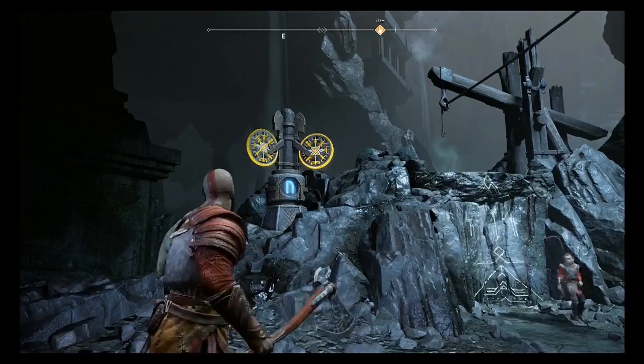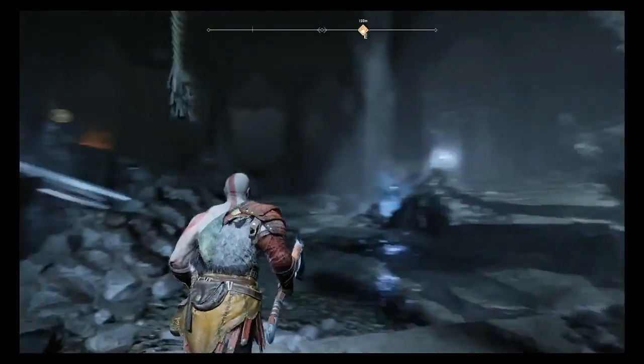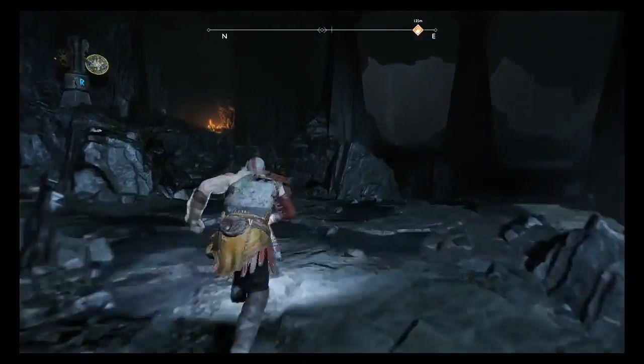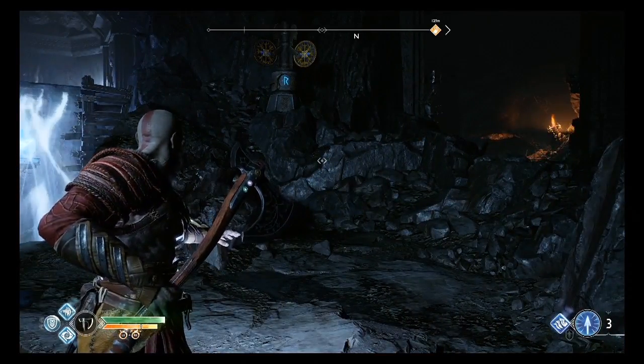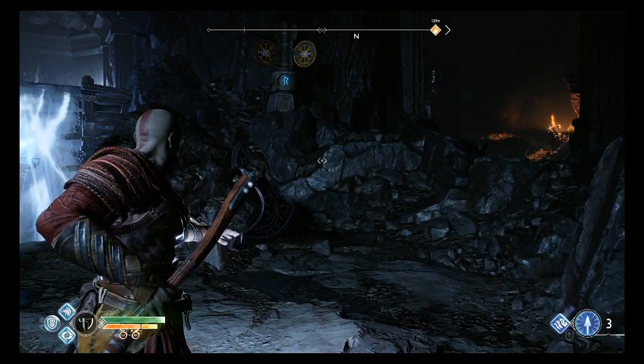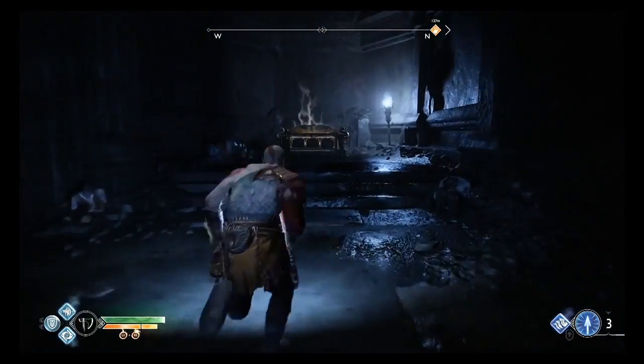Once we do that we're going to climb back up this wall and head down this path. We're going to look up and find our third turnstile right before this wavy light bridge. We're going to get that symbol matched up, and once we do so we're going to use the light bridge to make our way back to the chest and open it up.